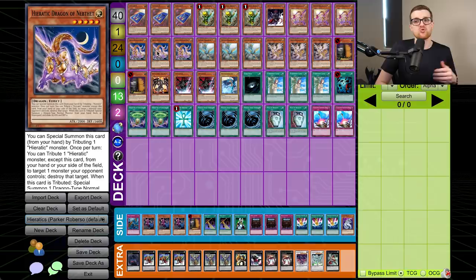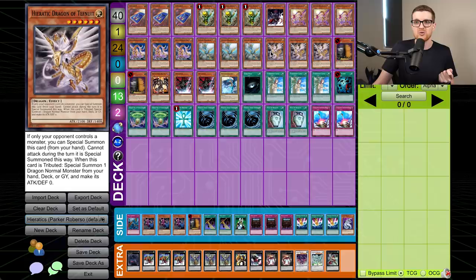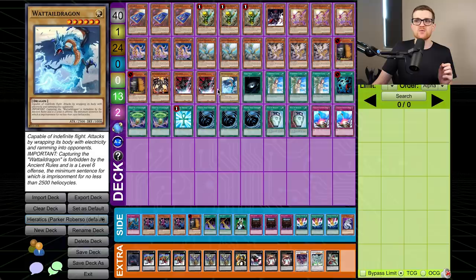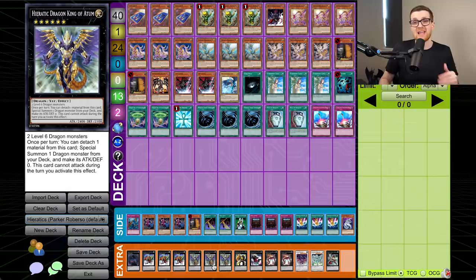Then we have three Nebfet — kind of the worst one because it's a five specifically, and we're looking for sixes more so. Nebfet allows you to tribute a Hieratic from hand or field to pop a monster, so that's pretty decent. It's also 2000 attack. Su allows you to pop backrow instead of monsters and it's 2200. Tefnuit is also very strong because it's sort of like a Cyber Dragon built-in effect to special summon. All of these have the ability that when they are tributed, they activate in the graveyard to special summon a dragon normal monster from your hand, deck, or graveyard, but you make its attack and defense zero.